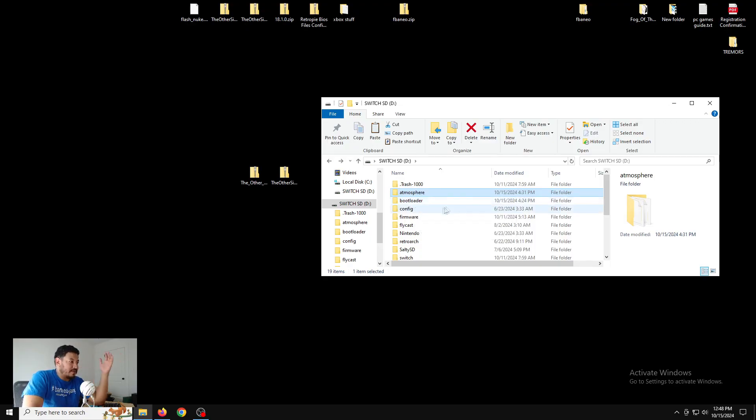I also add sys-patch, which is what I use to help with what we're trying to do. To use sys-patch, I've already included the Tesla Menu, and it's working on 19.0.0 — including on OLED as well.